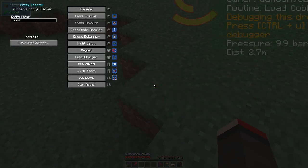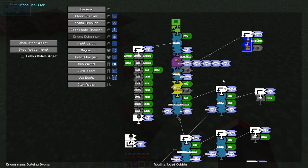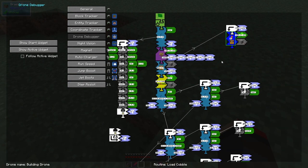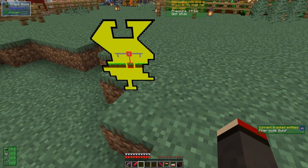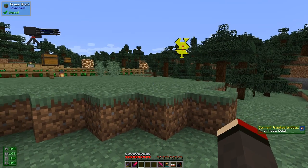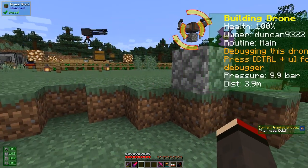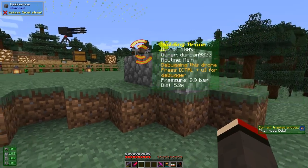You can see it's in the waiting state. Let's get the drone debugger — at the moment it's off. This works now; you can drag the program around. It's going to pick up 64 cobblestone — a full stack — and it's going to come down here and start placing blocks.